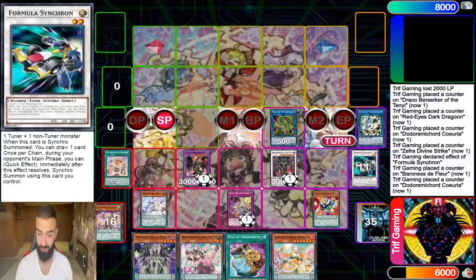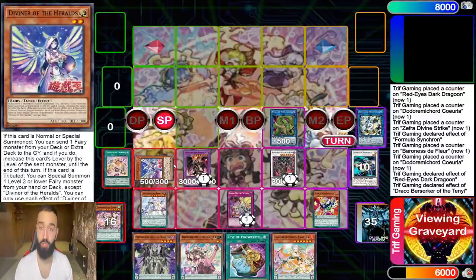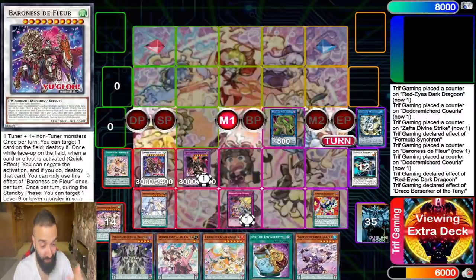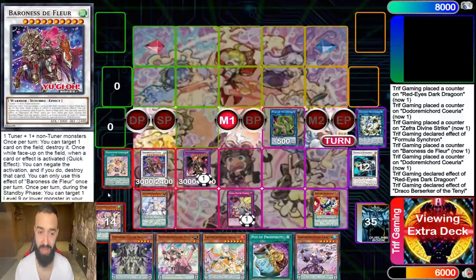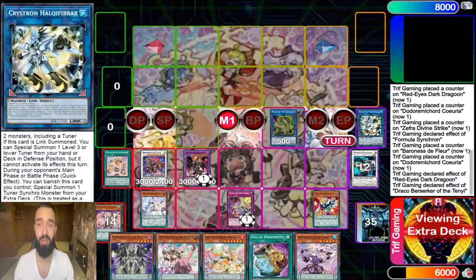This is the OTK element too — Baronne de Fleur is like a Borrel OTK card. So you get five to six negates, you draw from Formula Synchron, and it's not just about the negates — your opponent can't even attack through this huge board. Even if they play through five negates, how are you clearing four 3000+ monsters with a Divine Strike? If they clear half, Baronne brings the other card back. This is the only pendulum deck since PEPE with such good follow-up, continuing every single turn.